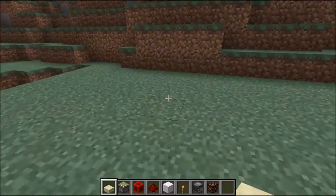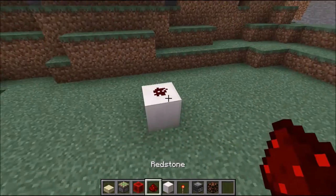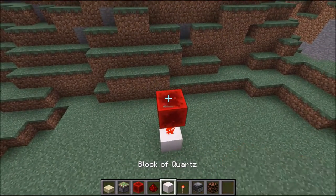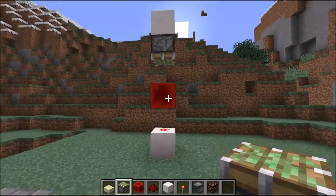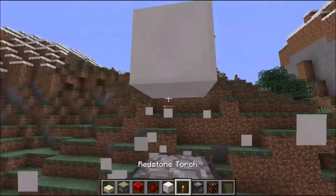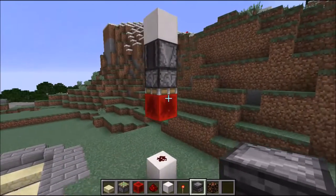Let's show you how to build it. It's actually very simple. First you need a redstone dust. You need a block of redstone. On top of this you need a sticky piston facing down into this redstone. Then place an observer block facing downwards into this piston.